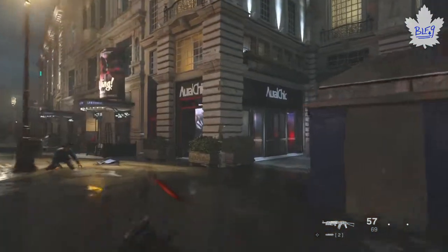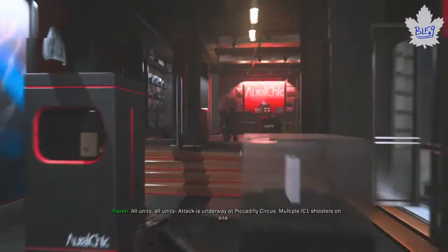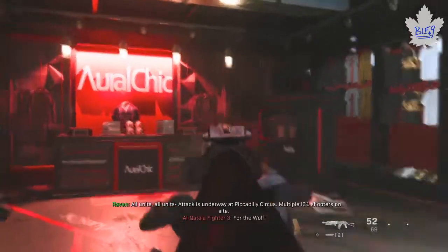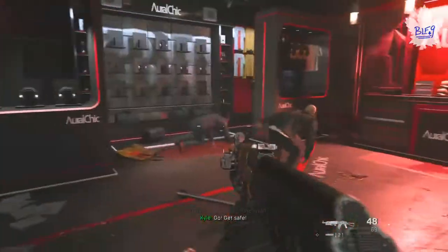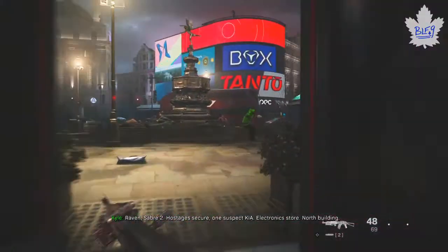Once you leave the door, across the street you can see the Oral Sheik, and I believe there's only one enemy in this building so make sure to kill him. It's pretty easy to get that guy.